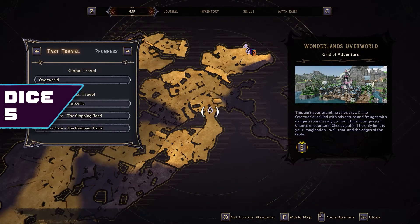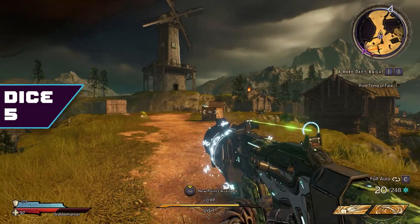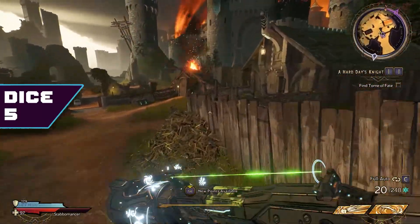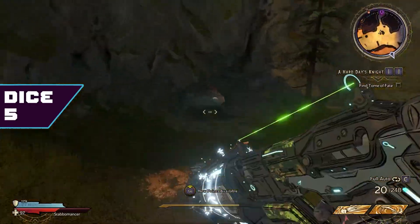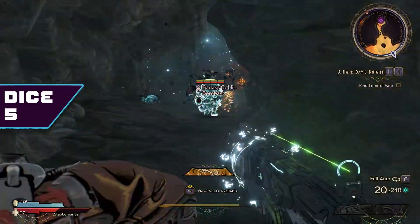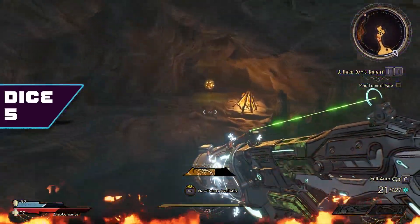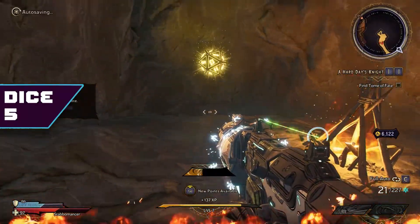For the next dice, we're going to go back to the Buttsville Fast Travel location, and then run in the correct direction. We'll hang a right, and there'll be a tiny little cave over here. There will be some enemies in there unless you've fought them already, but honestly feel free to just run past them — I started to fight them, they were taking a second, so I just moved on. That's dice number six.